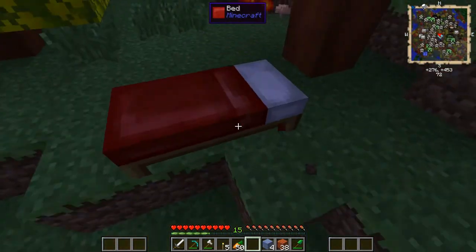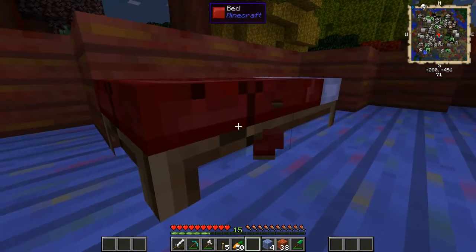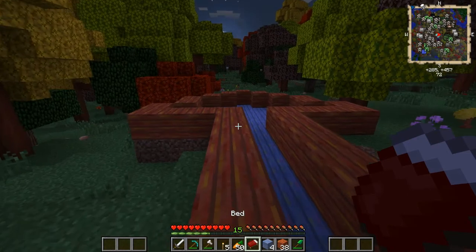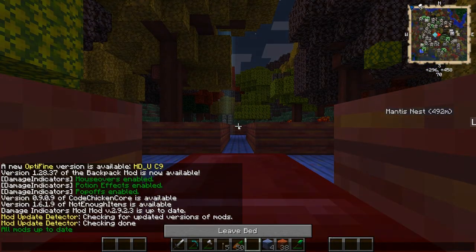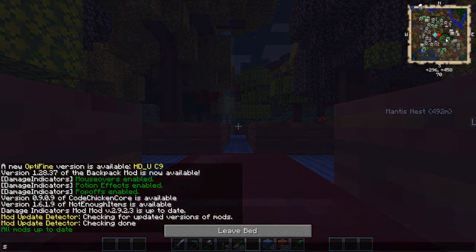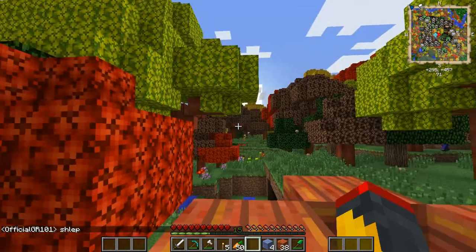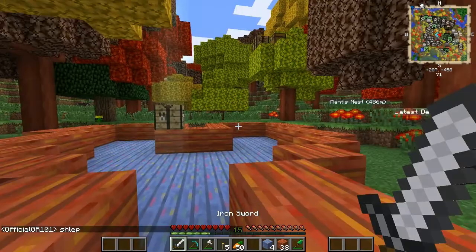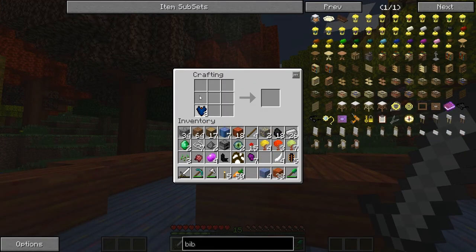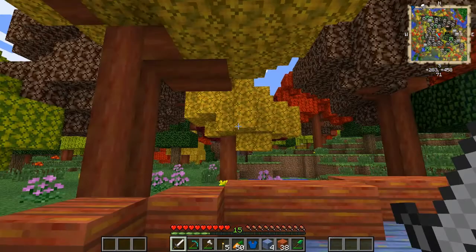We're not going to grab the bed and put it right here - that's probably not where I'm gonna sleep. Let's bring it over here because I gotta sleep at the very tip. I see a zombie right there, we're gonna ignore the zombie for now. Skeletons are on fire. Like I said last time, we needed to make armor, so we're gonna start off with that - I just want the chest plate.